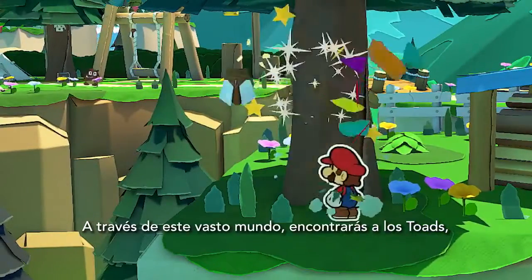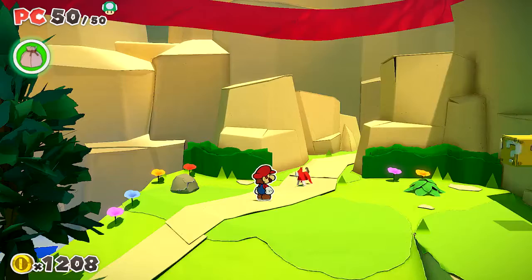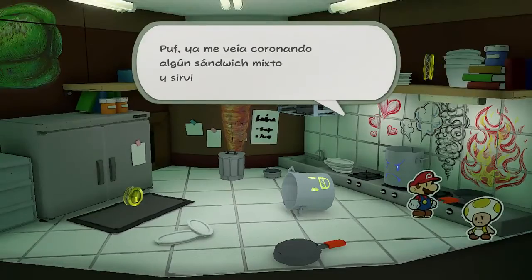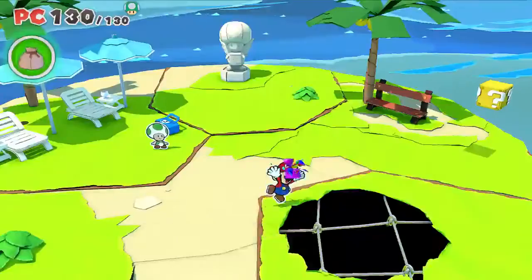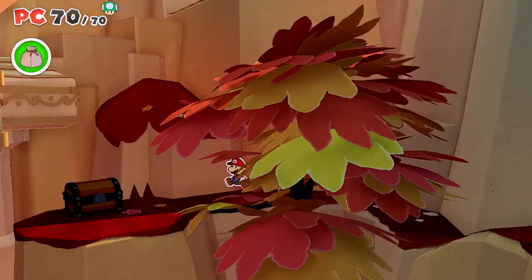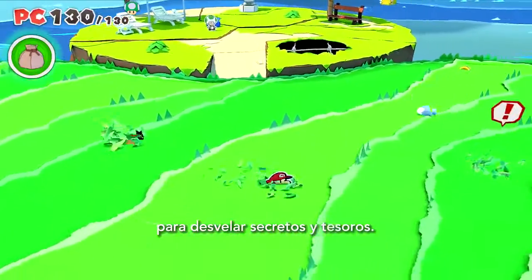Throughout this vast world, you'll find poor toads who have had their forms altered by the Origami King. Finding all these toads might just prove to be worth your while. You can also toss confetti to repair holes torn in the landscape. Investigate suspicious spots to find hidden items, and try your hand at fun minigames to earn in-game rewards. Leave no page unturned as you travel the world in search of secrets and treasures.